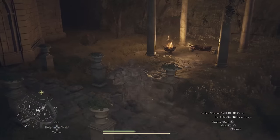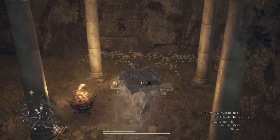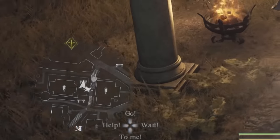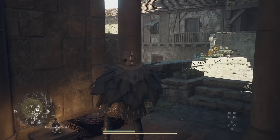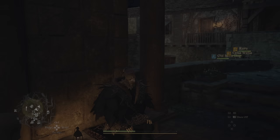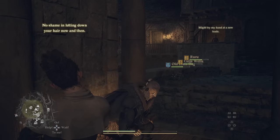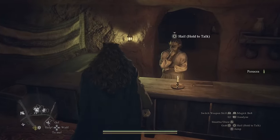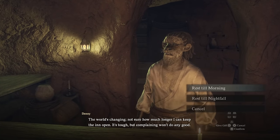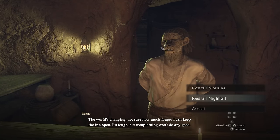If you need to waste just a few hours — maybe you've got to wait until nighttime for a quest — find a bench in town and just doze off. No city scoundrels will bother you while you're sleeping in public; you've got your pawns to protect you. Make sure you rest at inns. The game has an autosave feature, but resting at the inn is like your main checkpoint.